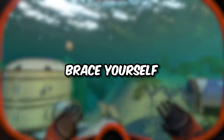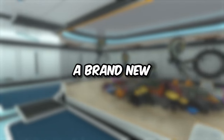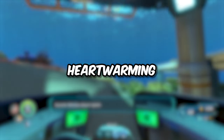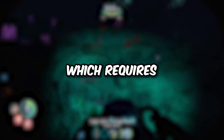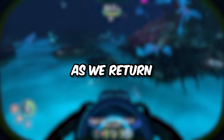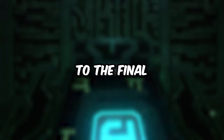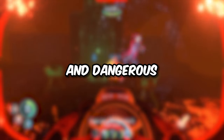In this episode of Subnautica, brace yourself as we make more epic upgrades to the mansion, including a brand new alien containment and a well-needed farm for flora. But the excitement doesn't end there - we're on a heartwarming quest to reunite with a new beloved cuttlefish companion, which requires traveling to the dangerous dunes. Our journey only gets more dangerous as we return to the Lost River, retrieving the blue tablet, our key to the final alien site, surrounded by boiling hot lava and dangerous enemies.